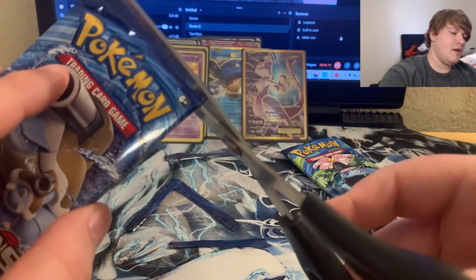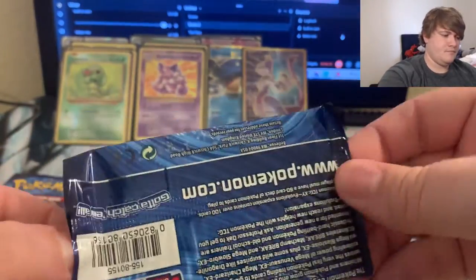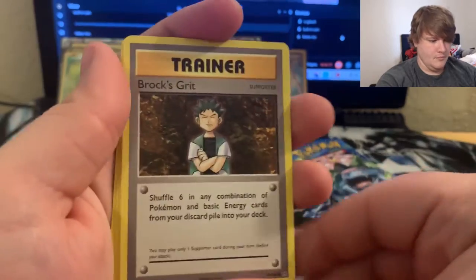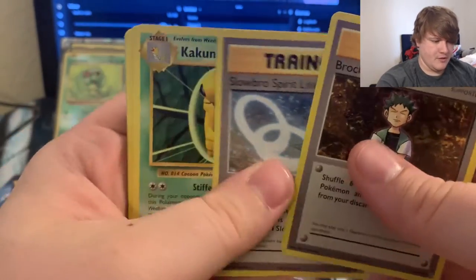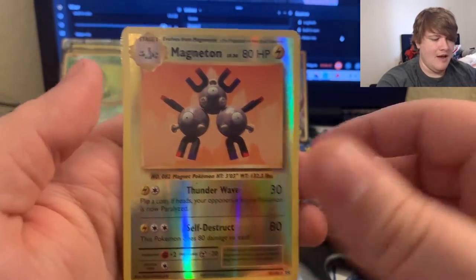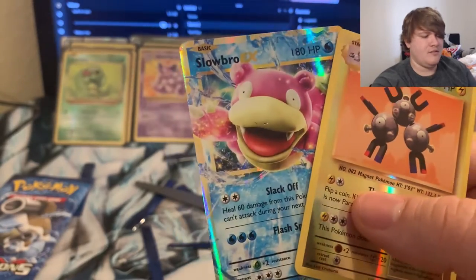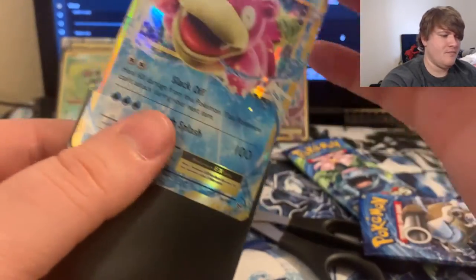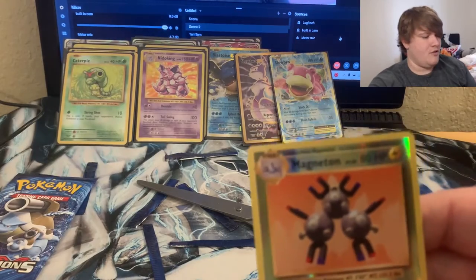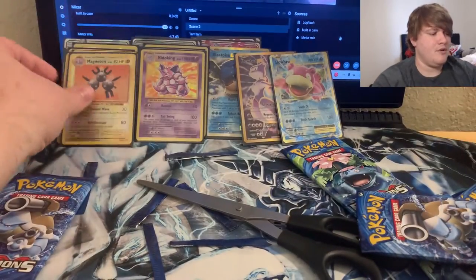Going ahead and pulling that out. We have Brock's Grit, Slowbro Spirit Link, Kakuna, Fighting Energy, Starmie, Tangela, Rattata, Weedle — we have the Magneton — and we have Slowbro EX! Oh my goodness! I'm going to sleeve that up. That is insane. I'm running out of sleeves! There is a Magneton right there. This is the last pack — it's a Blastoise pack.